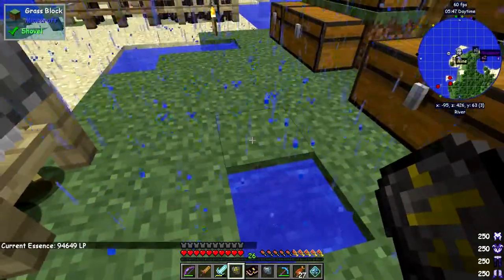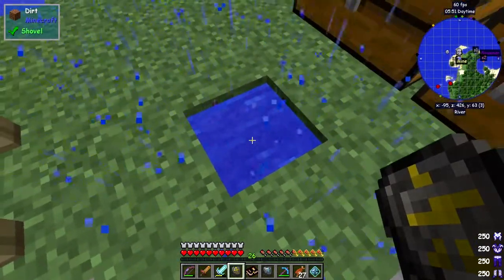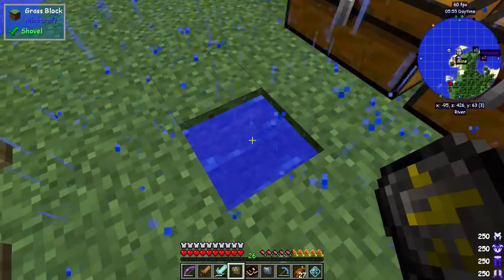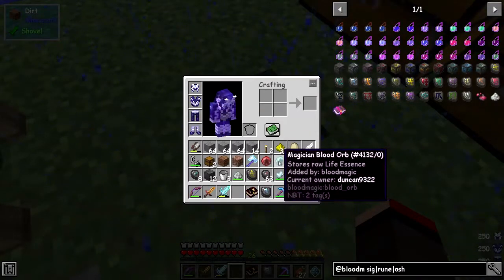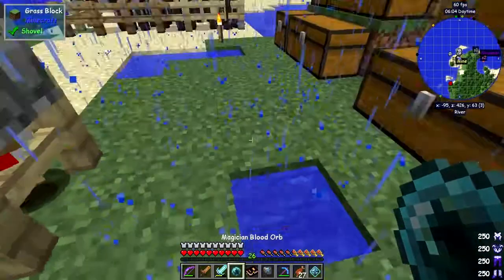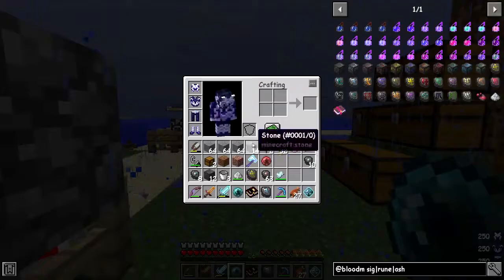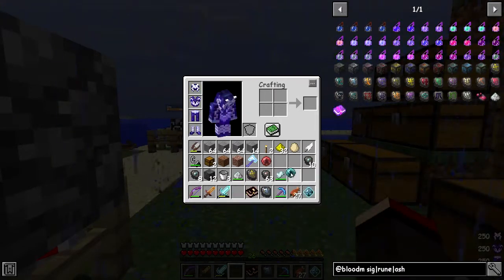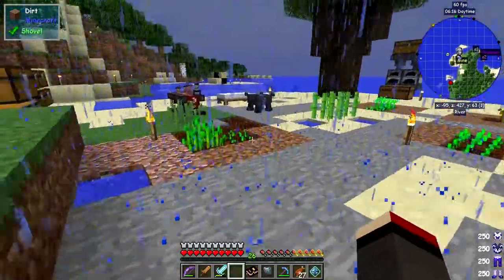You've got to watch out for using this thing — if you use it willy-nilly you'll end up with no LP and then it starts to take it from your health, as opposed to from the network. The network is stored in this orb. I'm just wondering if you can find out what's actually in it — if I right-click it, it hits me. I can't find out what's in there.